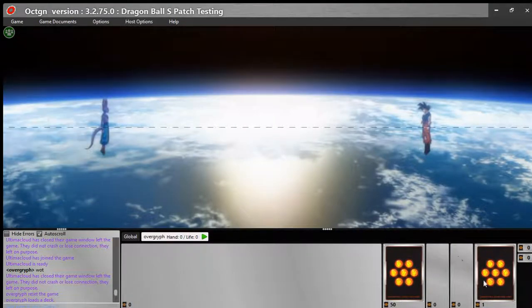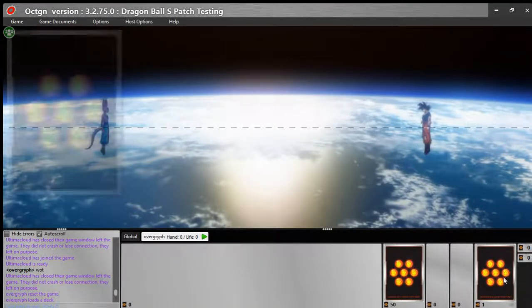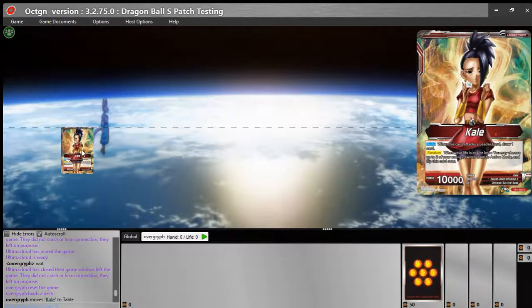I'm going to show you my Universe 6 deck that I actually just built. This is a Universe 6 deck using Kale as the leader card. Kale says: when this card attacks the leader card, draw one card. Awaken — when you're at 4 or less life, you can flip this card over and untap two energies.